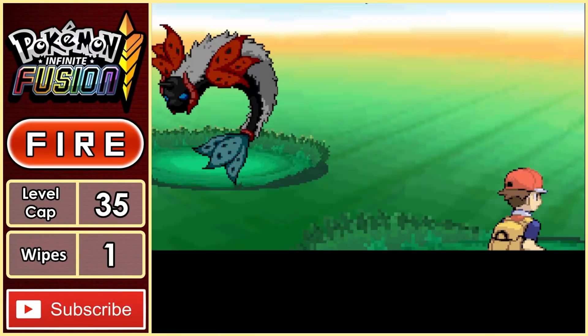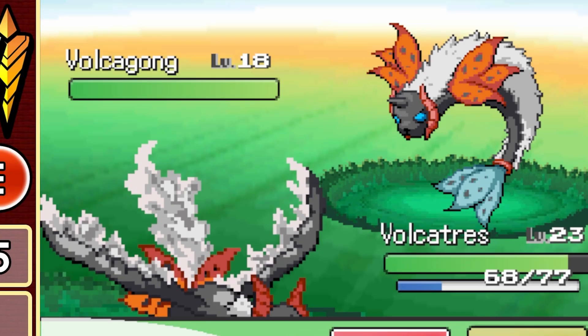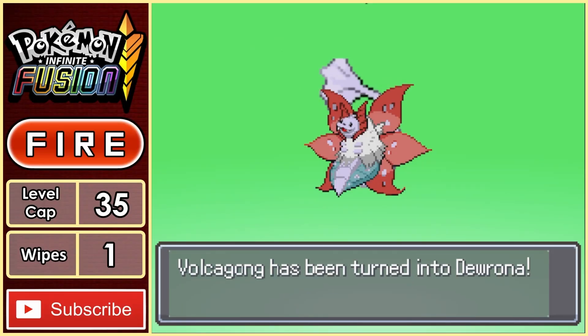Before we head back to Celadon City to deal with Team Rocket, we get another encounter — Volcagon. Unfortunately, once caught, it turns out to be a Water Bug type, meaning we'll need to reverse fuse this thing into a Drurona. Why does this look so derpy? Anyway, you can go in the box.